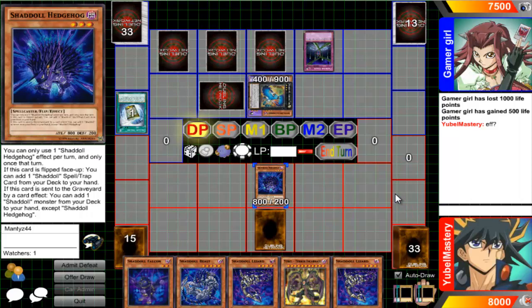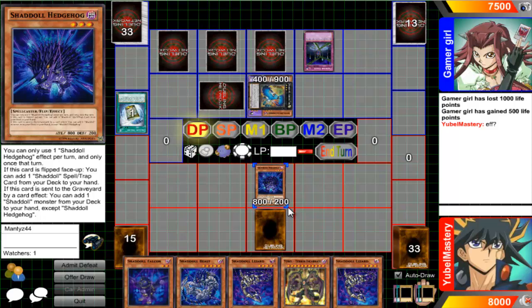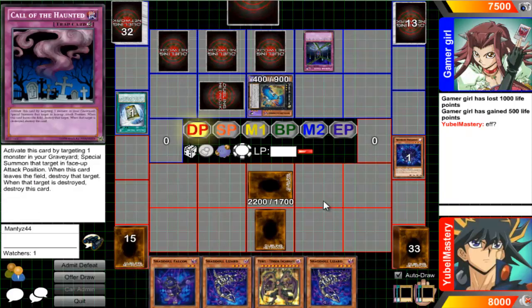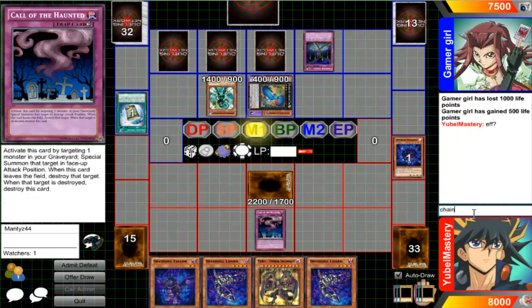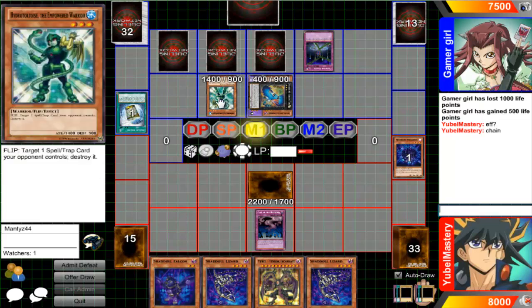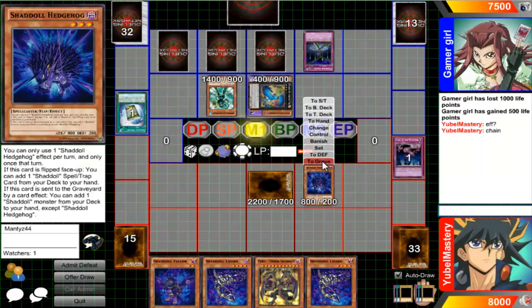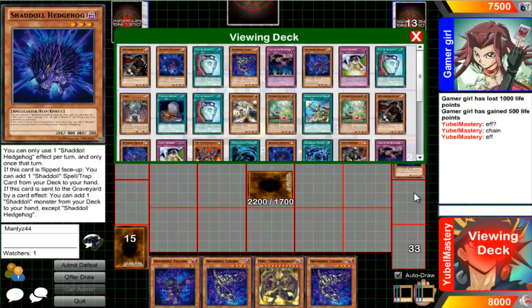So that is a lot of back row. No Mids in here, damn — I should know, what's wrong with me. I'll chain — go ahead and bring back Hedgehog. Hedgehog will get destroyed and I'll get its effect — I get to add a Shadal. I totally don't mind adding a Shadal Dragon.